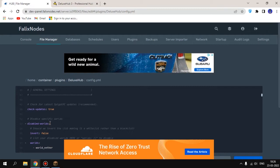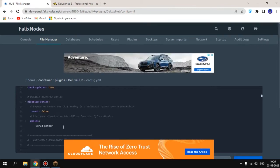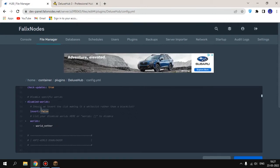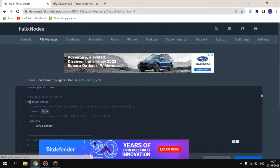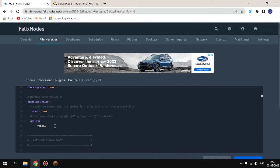You can see 'check for updates' — leave it as true. Then there are disabled worlds. If you want the plugin to apply only to specific worlds — like if you have multiple worlds such as survival and others — set 'disabled worlds' to true and type the world name, for example 'hypixel'. In that world only, the plugin will be applicable.